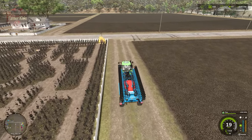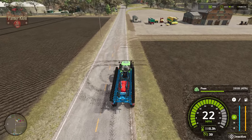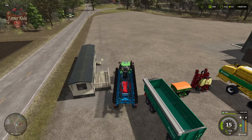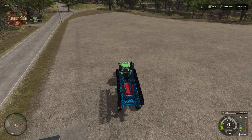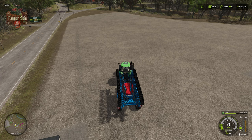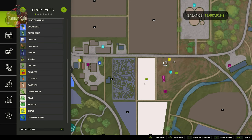Seeding is now done. We have 2,808 liters of seed remaining — we started with 3,050 liters, so we consumed a total of 242 liters of seed. The infographic stated we would be consuming 250 liters per hectare, so we're right around that general range. Overall, you're not going to go through a ton of seed putting your peas in the ground, and we can see the entire field has been fully seeded.